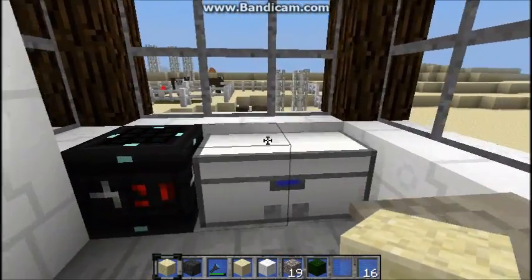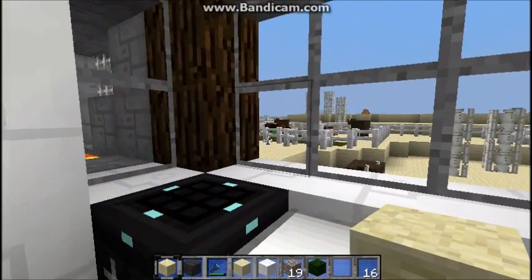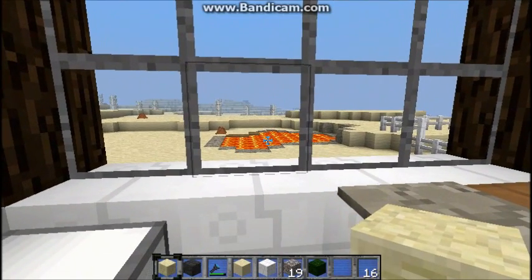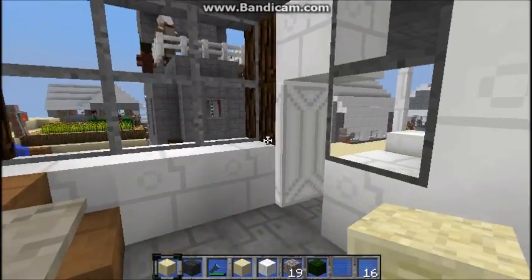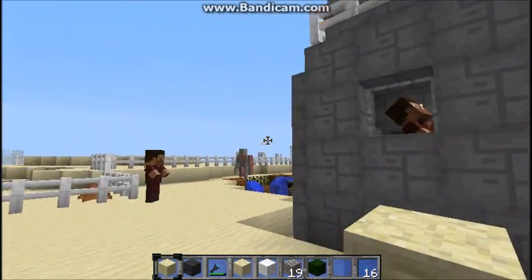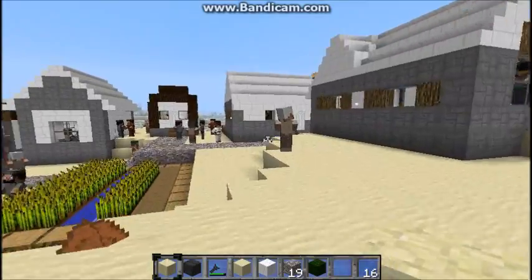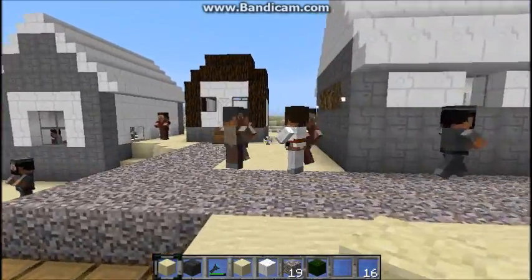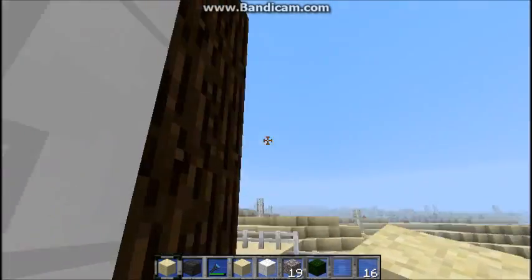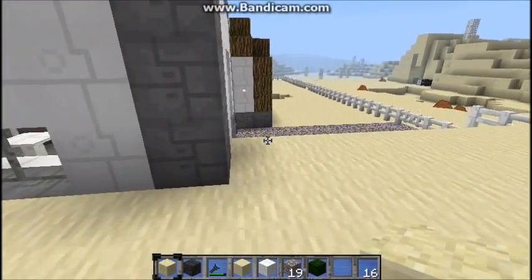I came in here and put a chest and work table, had my little window so I could see what the lava was doing, lots of windows to see what's going on in the world. See my lava pool there. And the villagers like to come hang out in here at night — it's always full of people at night. I built this house over here — another small house — I put lots of windows, I like to put lots of windows.